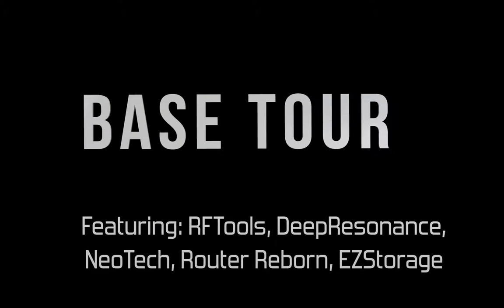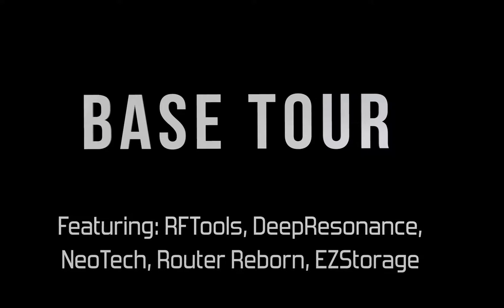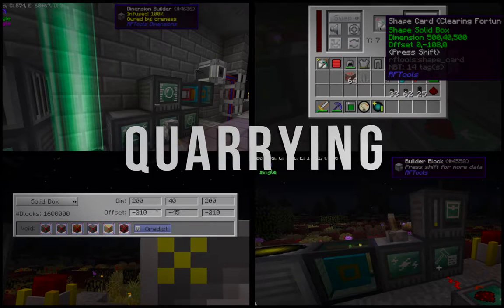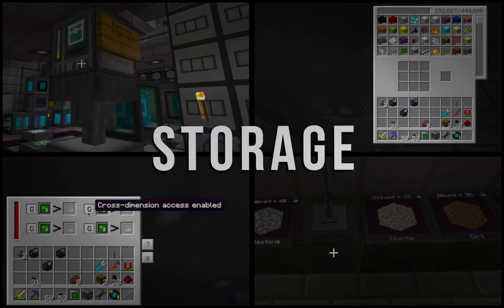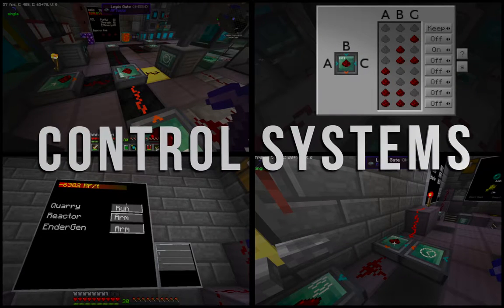This video is a base tour showing things I've built with the mods RF Tools, Deep Resonance, Neotech, Router Reborn, and Easy Storage. We'll cover things such as power generation, quarrying, processing and routing of items from the quarry, storage, farms, and also some control systems.